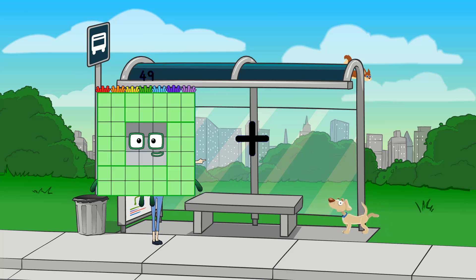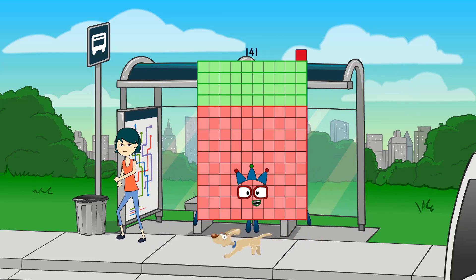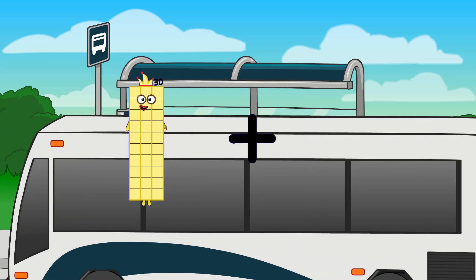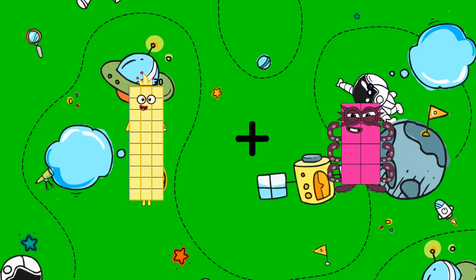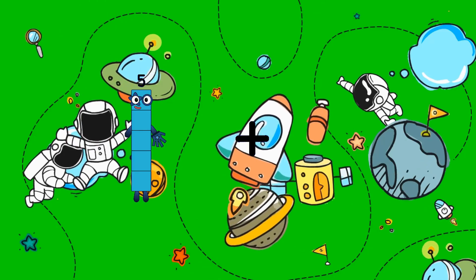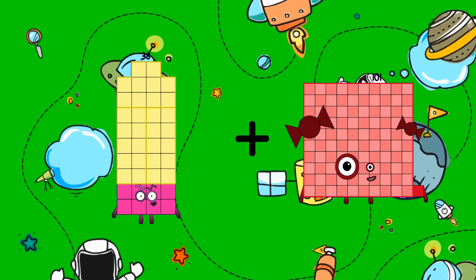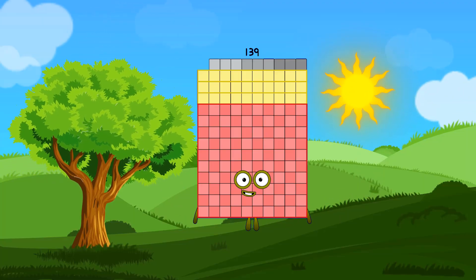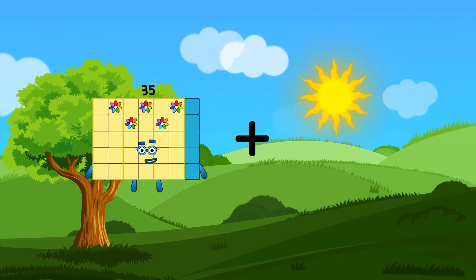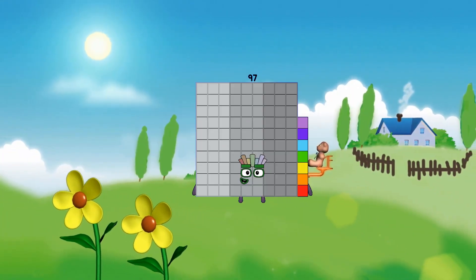49 plus 92 equals 141. 30 plus 80 plus 8 equals 38. 38 plus 101 equals 139. 35 plus 62 equals 97.